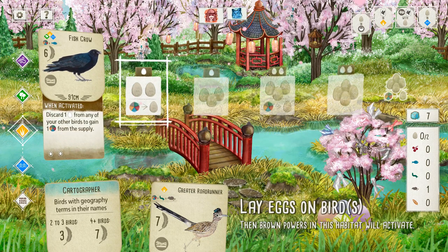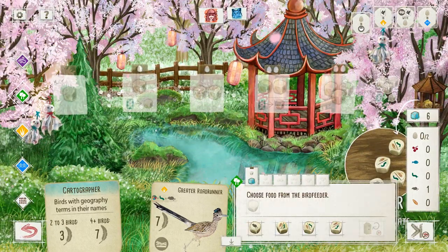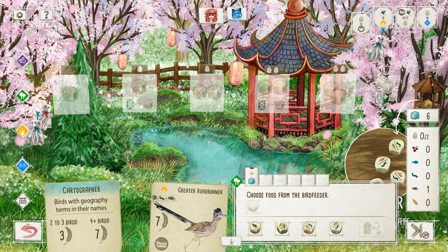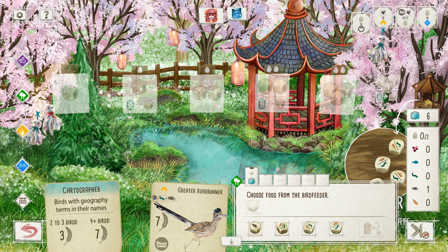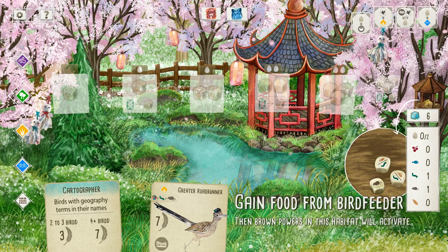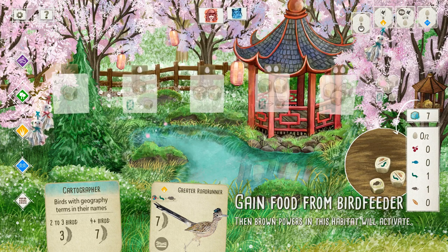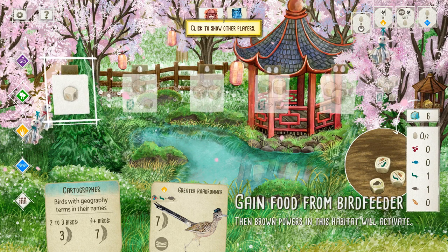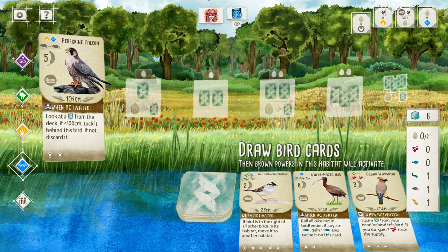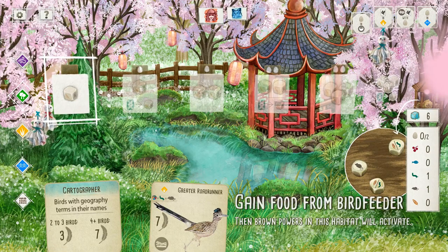I have gained food. I will be gaining food as well. In this case I'm going to gain insect. Alright, what are you going to do? You placed a Peregrine Falcon! Oh, I gotta see that! Beautiful bird. Lovely plumage.